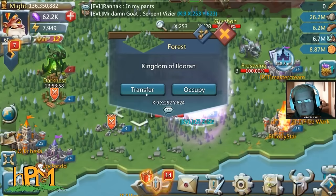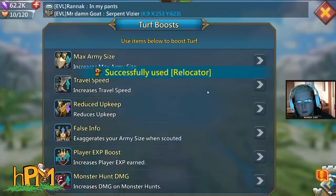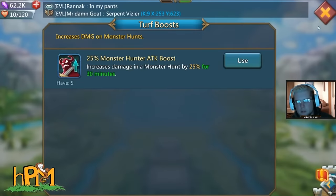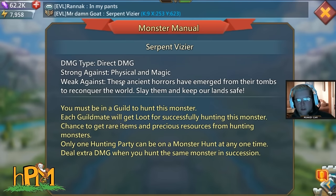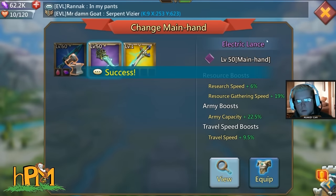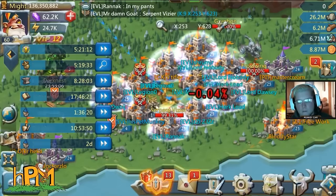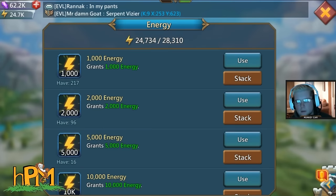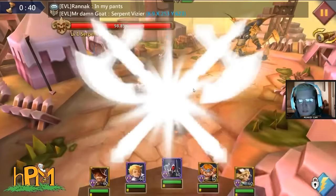Hey YouTube, Monkey here. We are doing the Birthday Bash monster called the Serpent Vizier — it's pretty cool. Nothing is super effective against this, so just use your strongest five heroes. Make sure you get your monster hunting gear on if you have it. There are no talents or anything. I use the monster attack boost that lasts for 30 minutes.